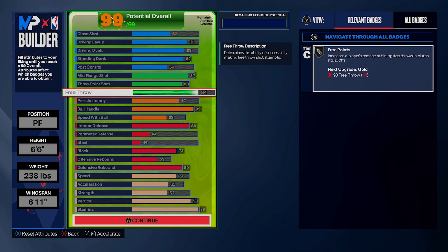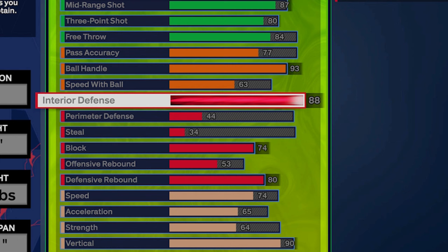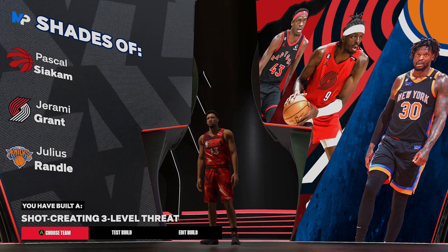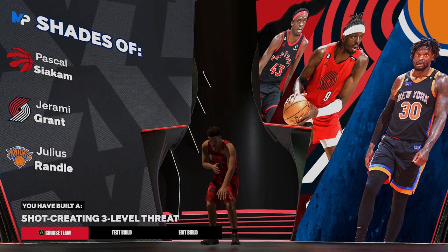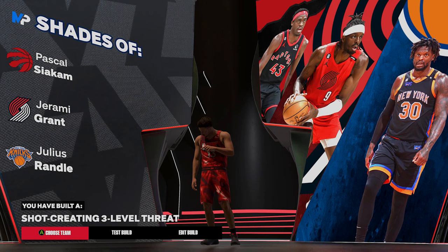This is kind of a hybrid forward-guard at the power forward spot. You'll be matched up with guys who just can't hold you on the perimeter, and you've got crazy ball handling to be crafty with a great driving game. You've got high interior defense and rebounding so these guys can't bully you either. This is a niche type player — put the ball on the floor and protect the paint. It ends up being called a shot creating three level threat, hiding the two-way factor with high 80s interior and high block.